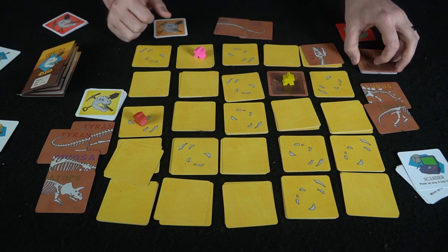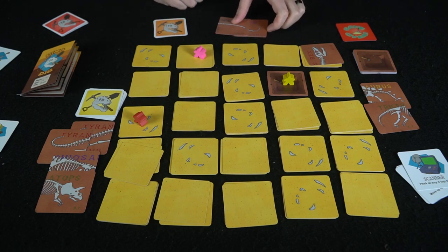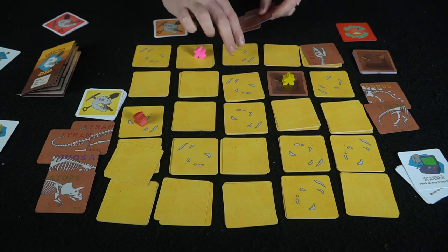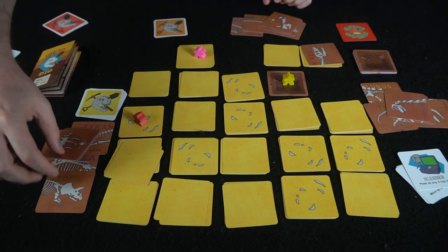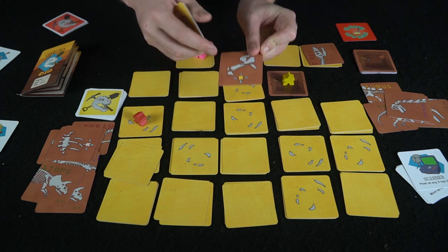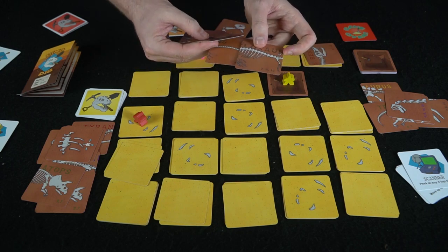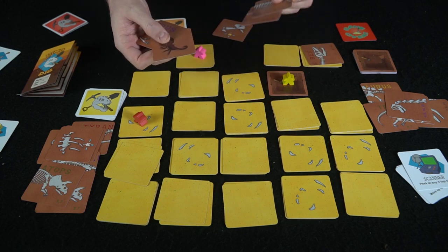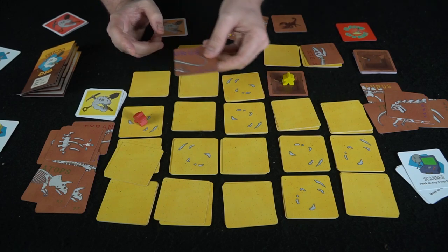The game ends when the last marker is placed based on the number of players, in which case every other player who didn't end the game gets one more turn, then you score. Bones are usually worth one point apiece. Here's a set — there are two different ones, so that's six points making it seven total. A scorpion is minus two unless you have the most.